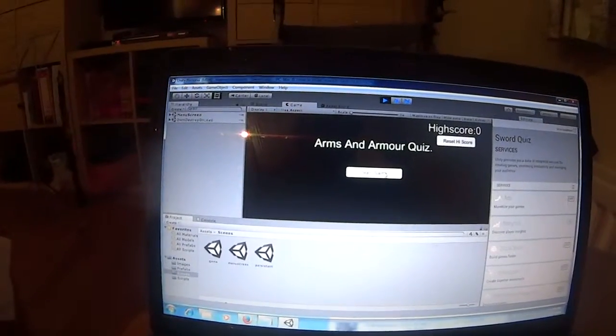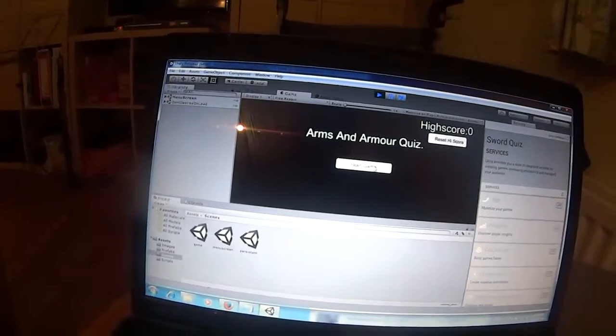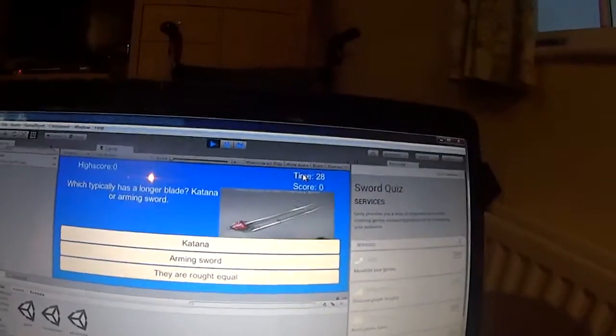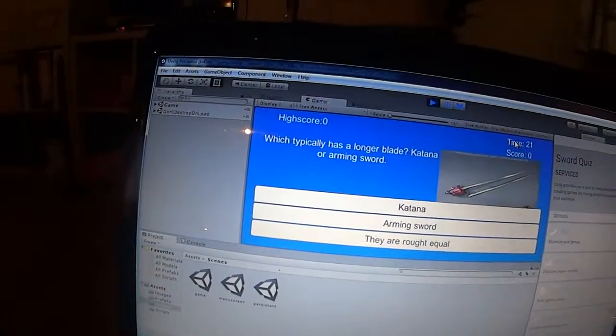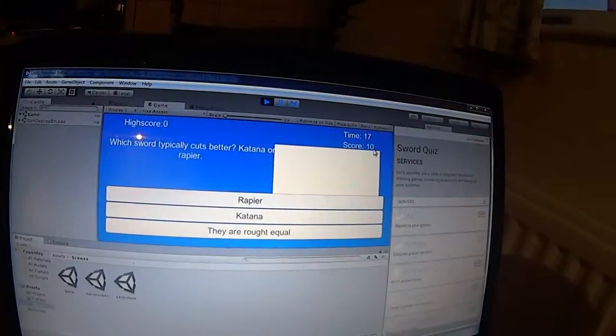I've also got images associated with each question. I've just put a random image in to check the script works — it has nothing to do with the question just yet. Here goes: we've got a countdown timer, score, and high score in the corner. A question: which typically has a longer blade, Katana or Arming Sword? I'll say Arming Sword — that's given me 10 points.